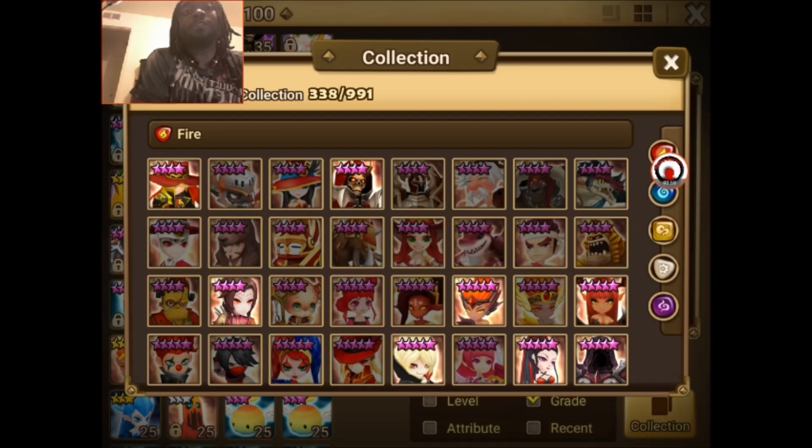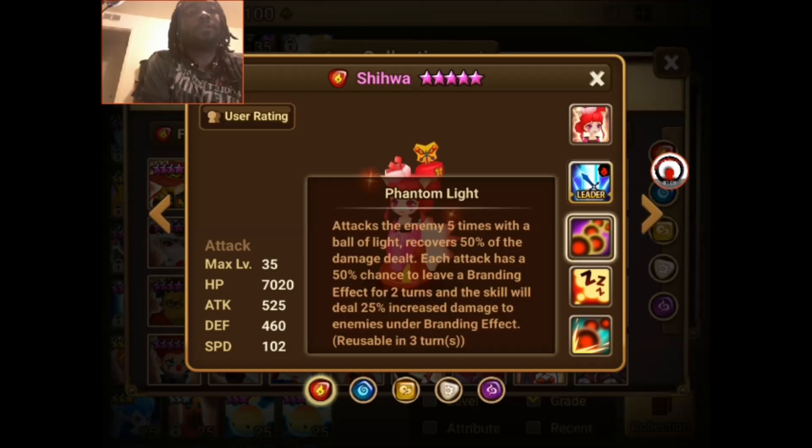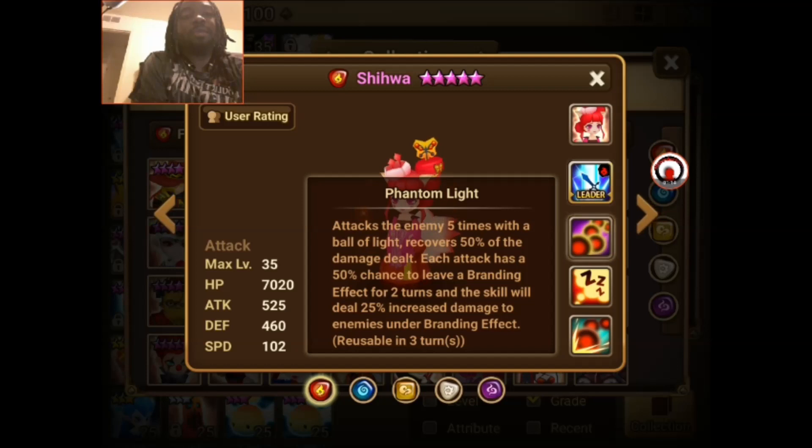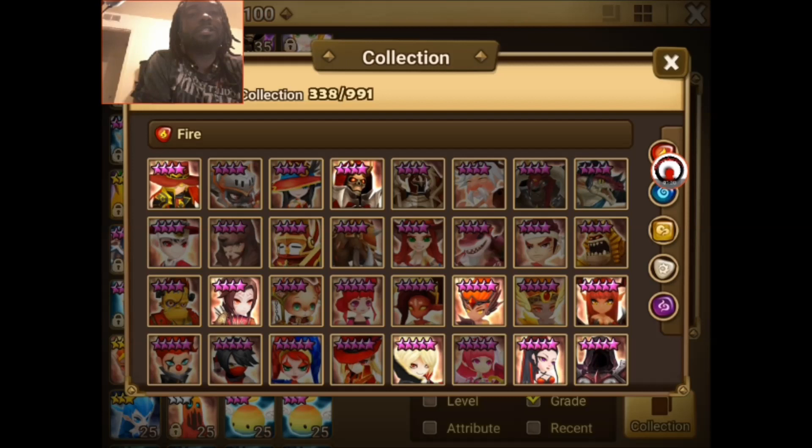Another monster that's really good for this dungeon is Shiwa. She's harder to get than Randy, who's a nat three, but Shiwa is great because she has a self-heal on her third skill, Phantom Light. She'd be able to heal herself back up even when under the electric shock effect, keeping herself alive. Even though it's a selfish skill, she still does a ton of damage. That's a solid choice if you have one.